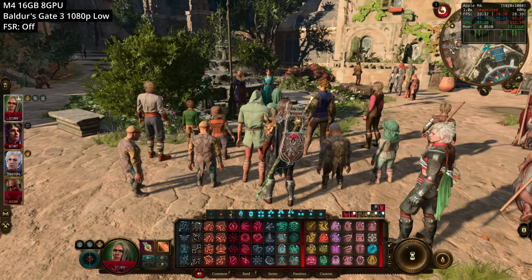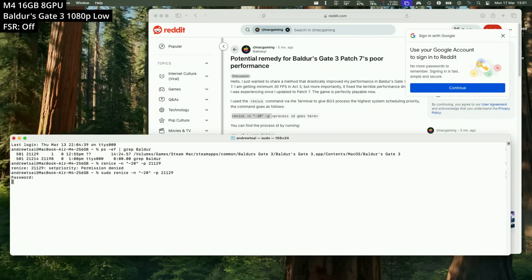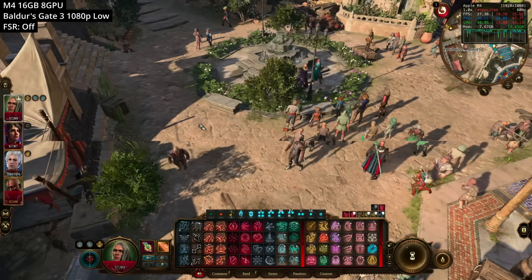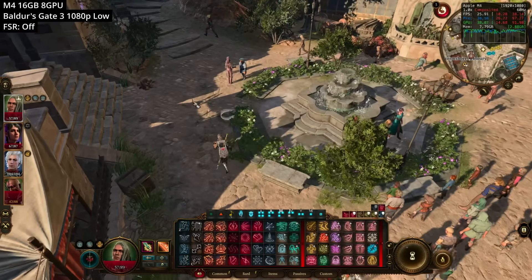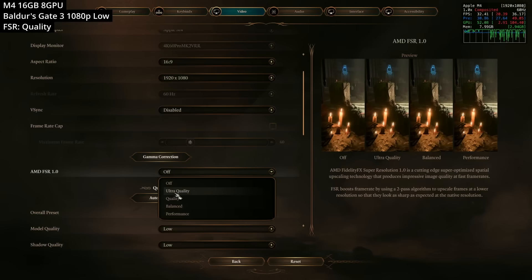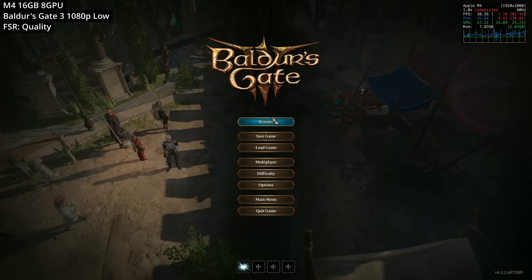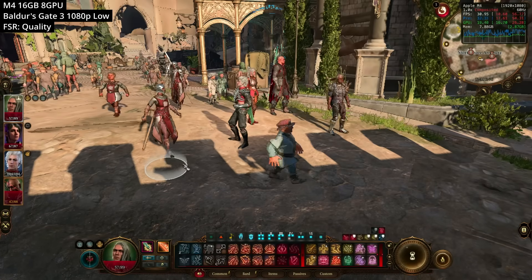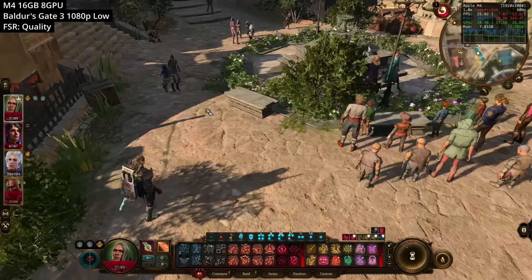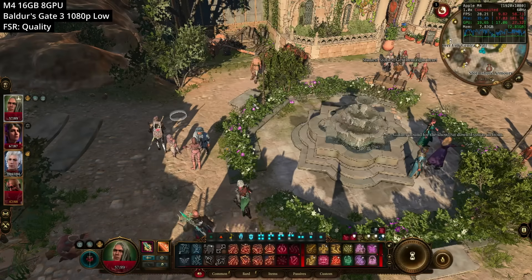Next up, we're looking at Baldur's Gate 3. There's currently a performance degradation in patch seven which should be fixed soon. However, if you apply a CPU processor affinity fix — I'll leave a link in the description — you should get much better average performance, as much as 10 to 20% faster. To get better frame rates, I've turned FSR onto quality mode and set graphics to low. Even in Act 3, the most demanding part, we're only getting about 25 to 30 FPS. Because this is a turn-based game, it's still playable, and hopefully performance will be fixed in the next patch.